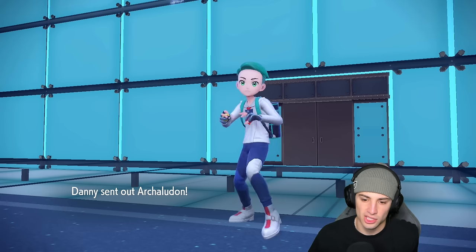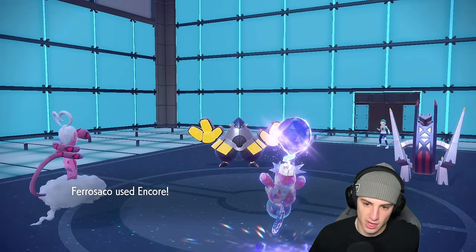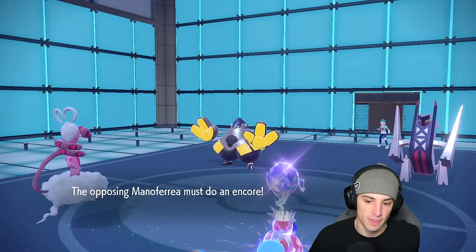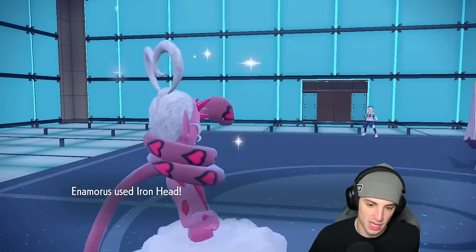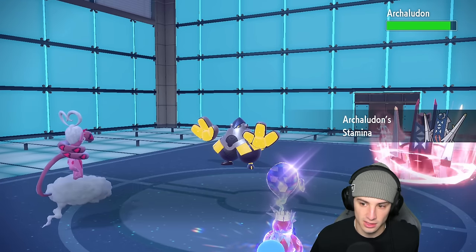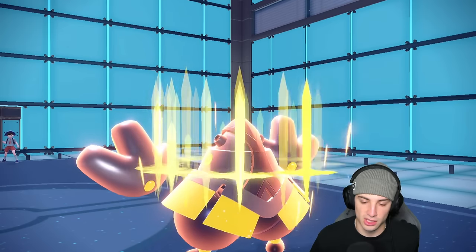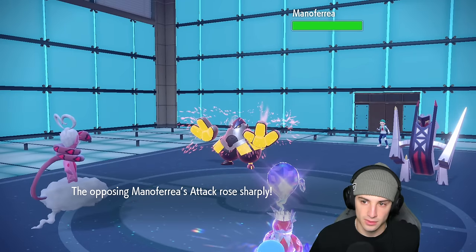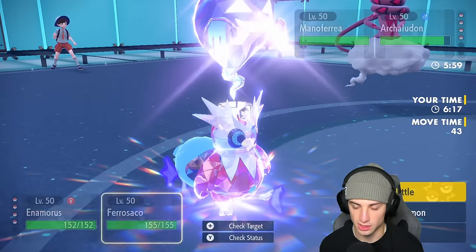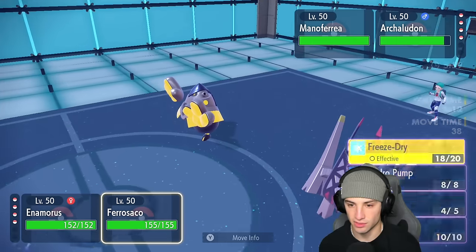They swap Flutter Mane, dropping an Iron Head in the slot. Did they predict the Iron Head? But we encore — all you can do now is Swords Dance forever. I've got two solid special attackers. It might be time to start attacking Arch Ludon — they're physical attacking. We might just want to Superpower and boost our stats, then Hydro Pump or Freeze-Dry, double down into Arch Ludon since it's just sitting there encored in Swords Dance.